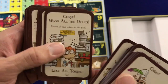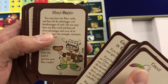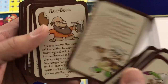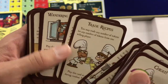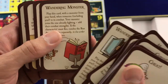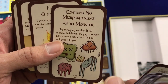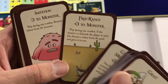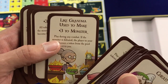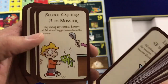Curse: Wash All the Dishes — that's no fun. Some more Half-Breeds. Super Munchkin — love it. Too Many Cooks, Trade Recipes, Wandering Monster, Chicken Fried Monster. Contains No More Microorganisms — plus three to monster. Flaming — plus three to monster. Free Range — plus three to monster. Mutation, Like Grandma Used to Make, Liquified. These are absolutely great — this game may see a playthrough maybe this evening.